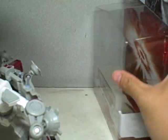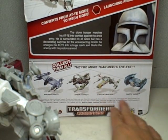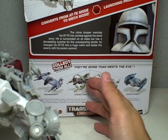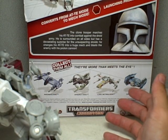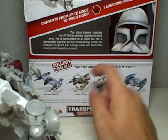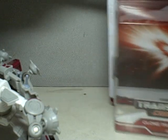In this wave, you get the Magna Guard, Ahsoka, Luke Skywalker, and Darth Vader. Also not included here, but there's a repaint of Ahsoka Tano, which is Anakin. I haven't decided where I'm going to get these other two, but the Ahsoka is very tempting. Anyway, let's get rid of this packaging.